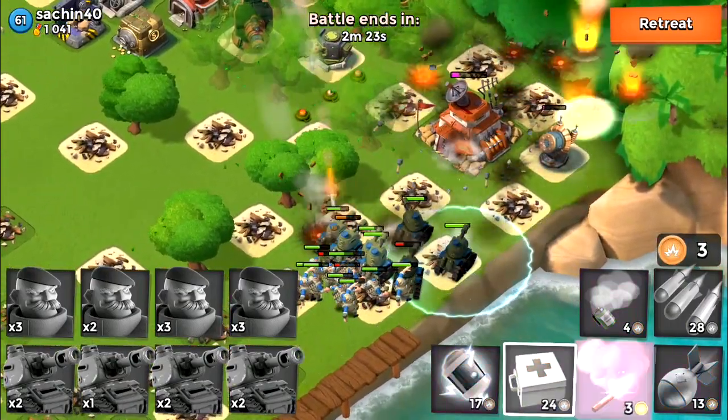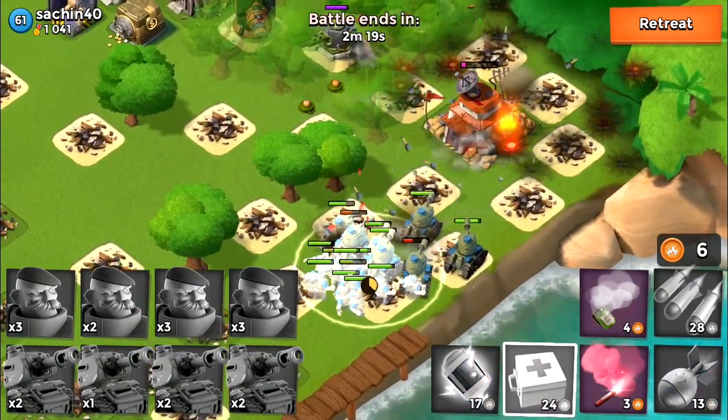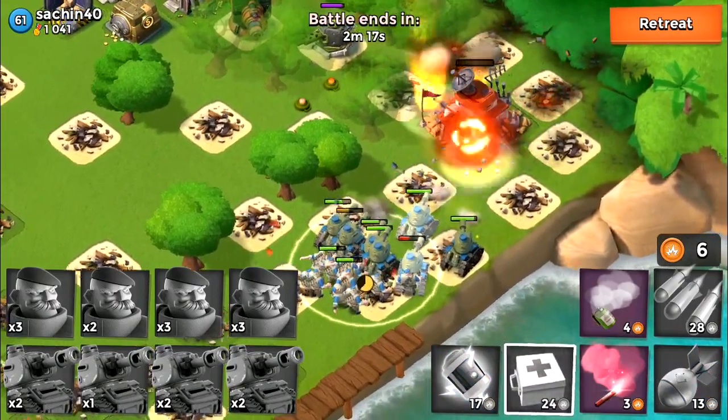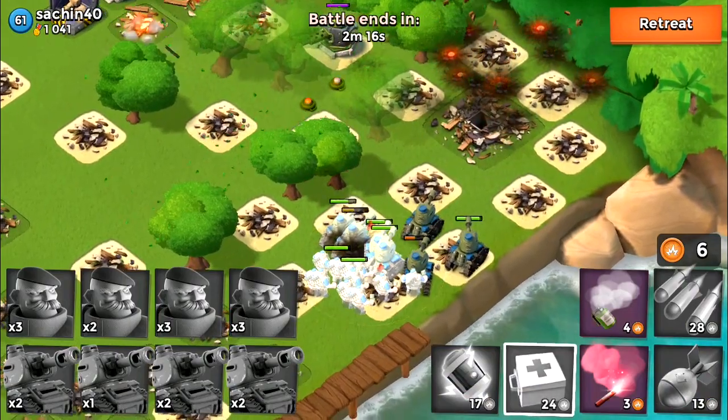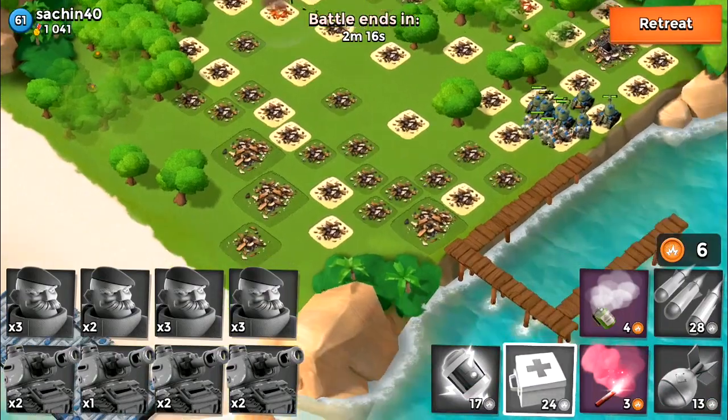The tanks and grenadiers are doing massive damage on the HQ right now. Look at the HQ taking a lot of damage. The grenadiers are missing too much, but boom, there we go — SacChip40 at 1041 medals just went down.